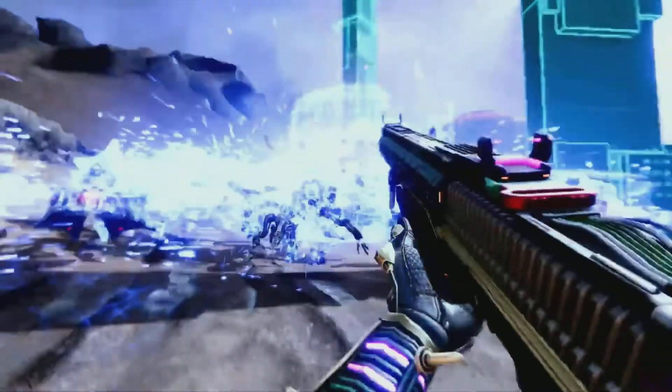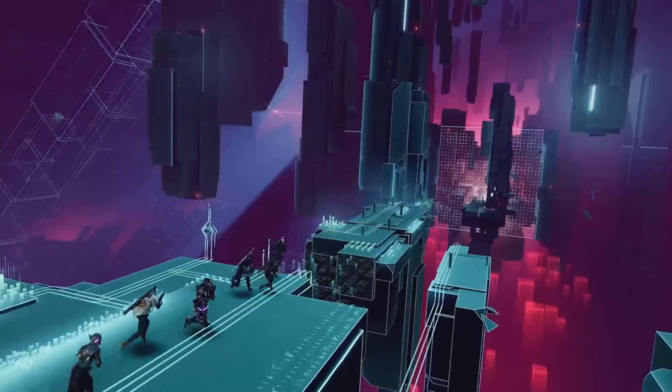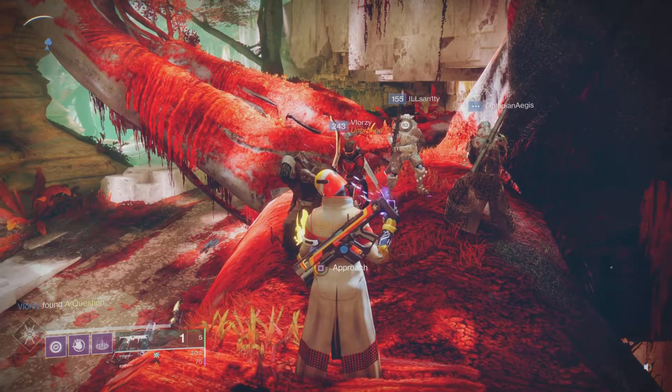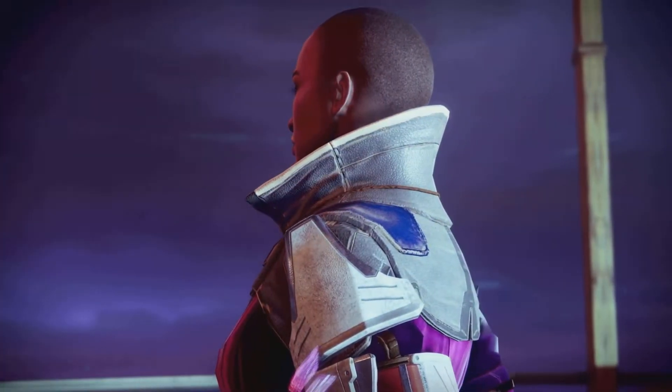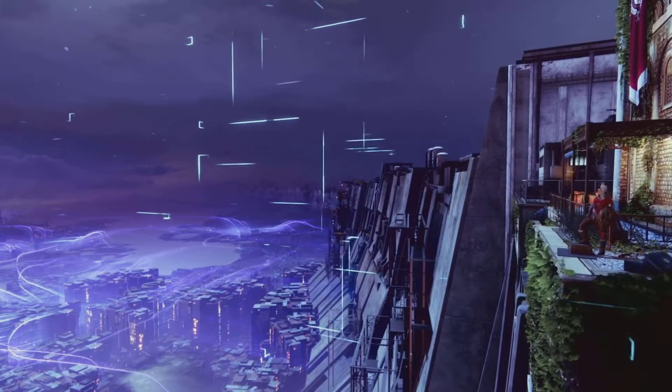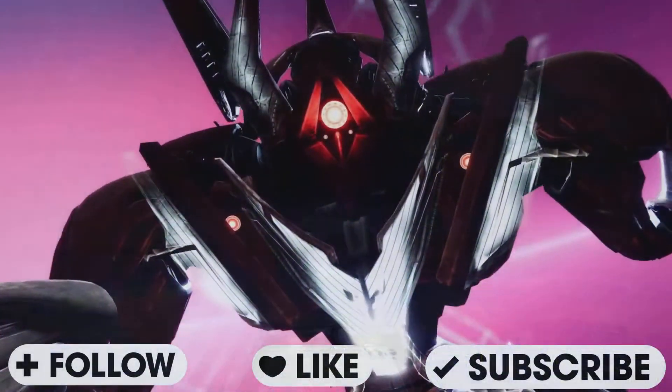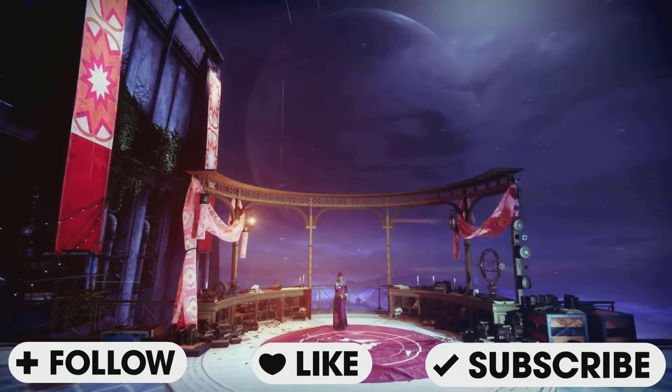Hey, what's up my guardians, how you doing? Welcome back to Cardboard Gaming in another Destiny 2 Season of the Splicer video. It is Xur Day — Friday, July 23rd, 2021. Xur is back on Nessus, so let's see what he has for us today. This is the weekly video where we go into the world of Destiny and see what kind of exotics Xur has brought for us this week.